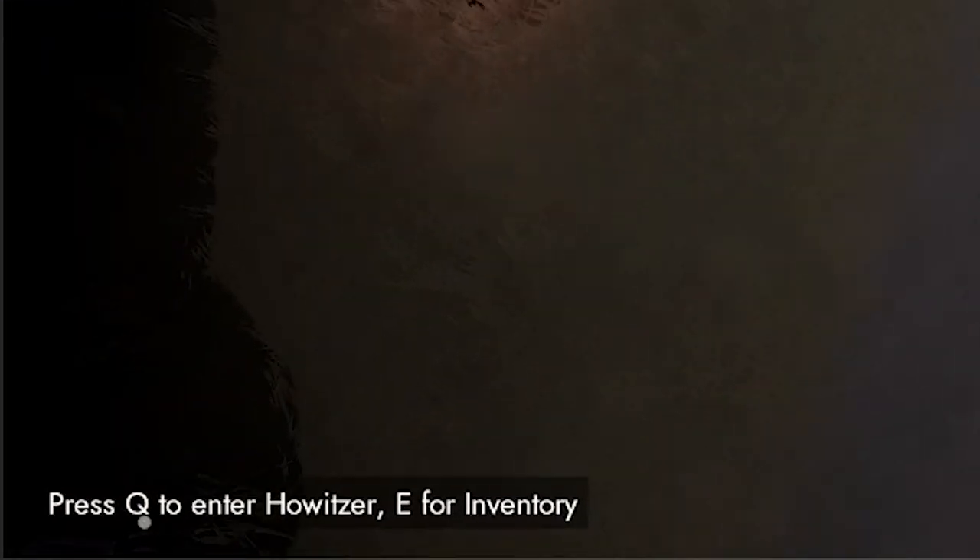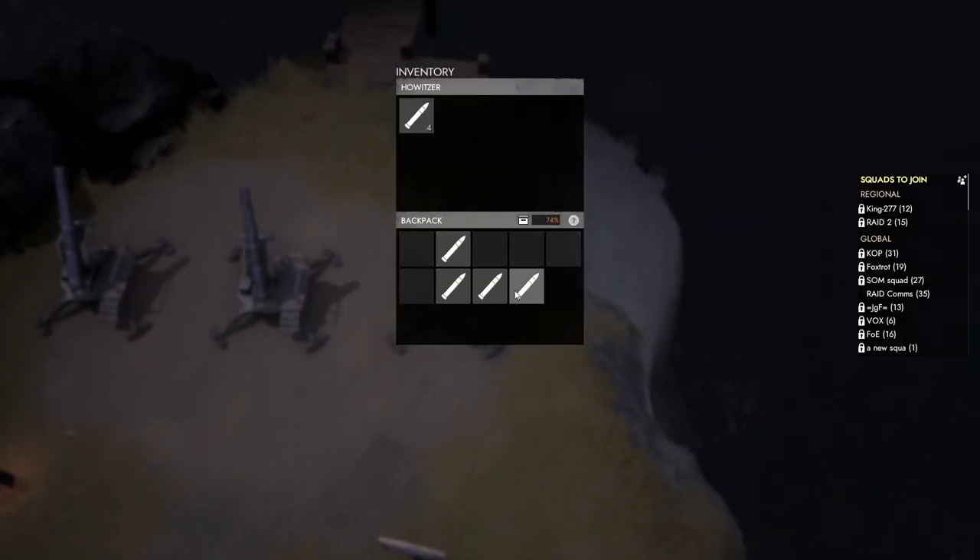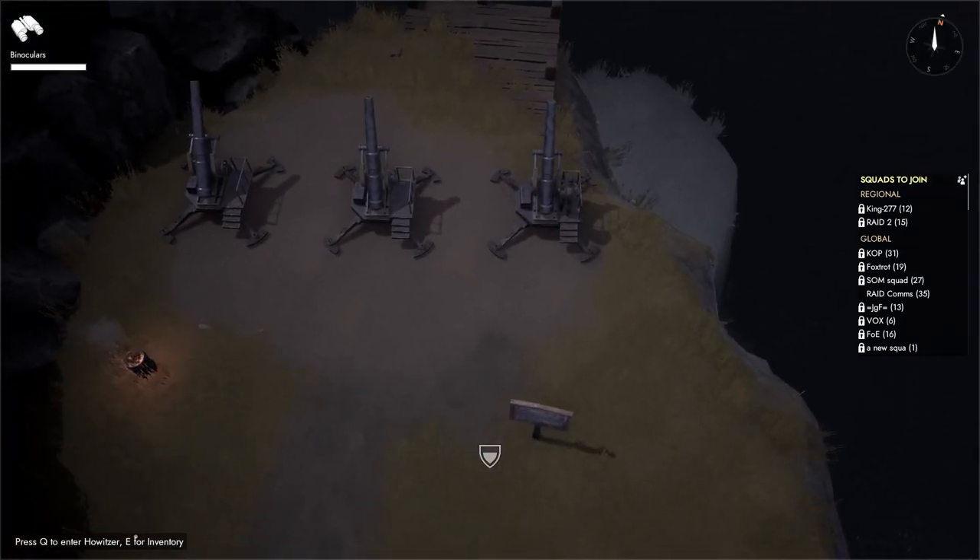Go up to a howitzer and press E to enter it into its inventory, then just drop all of the shells in there, and press Q to enter it.